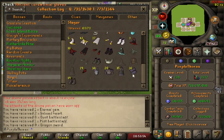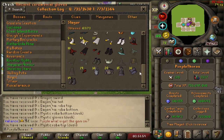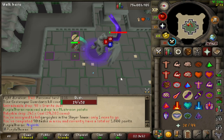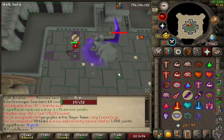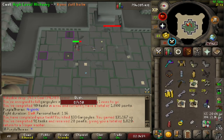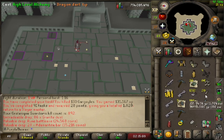Now we just have the dragon sword and all the robes basically left to go in the slayer tab. Since we're done with superiors, I finished up this task at Grotesque Guardians. I still need the pet and jar there so it's gonna be quite a grind, but from here on out we'll be camping Grotesque Guardians when we get gargoyle tasks.